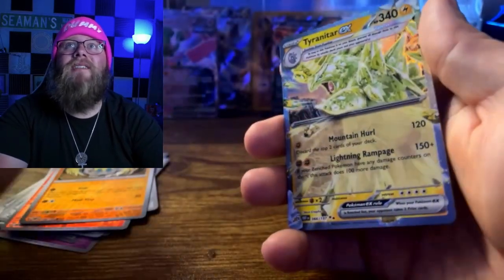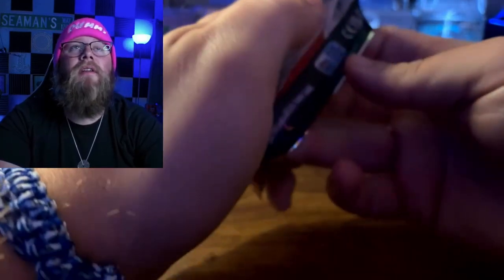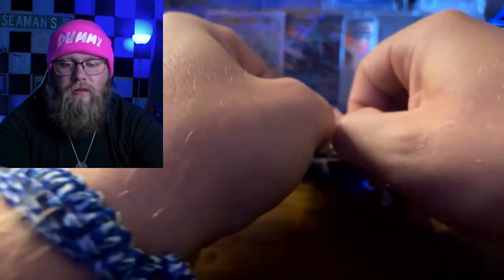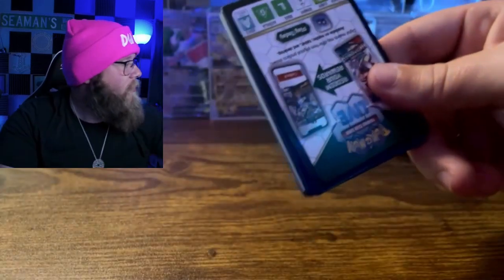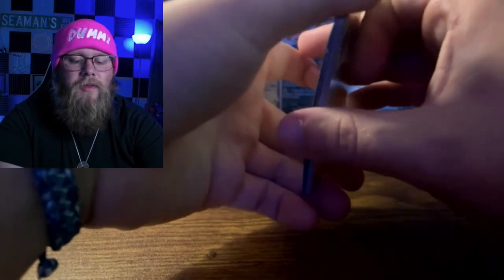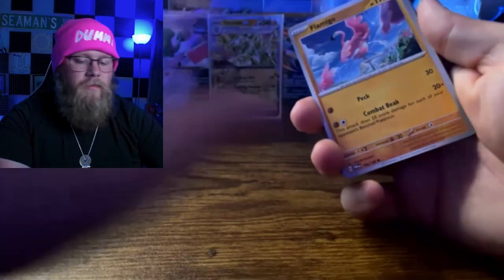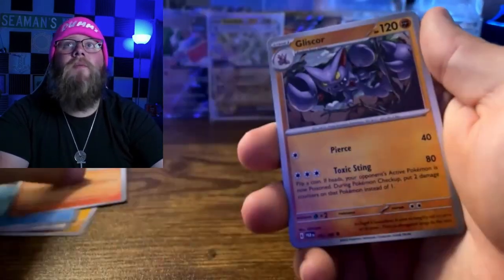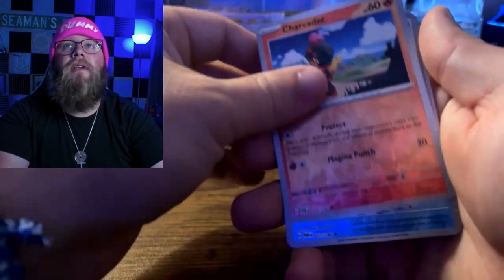Barbo. Oh, the Tyranitar EX — I didn't realize before, but that was actually the Delta Species Tyranitar, and I actually don't have that one for the Obsidian Binder yet, so kudos to that. But we're down to two Paradox Rift packs. I'm not calling it Paradox Thrift — I'm not there yet, I think it's still okay. The first little bit that we opened up, like that ETB, we got an Alt Art right off the bat. I couldn't be mad about that. And I've got the other version on the way because I wanted both promo cards, so we'll see if we'll get another Alt Art.